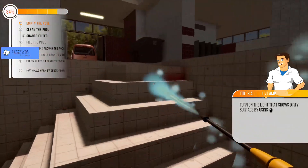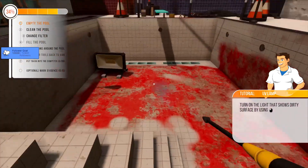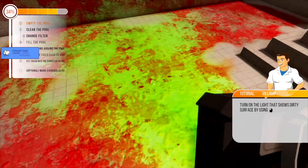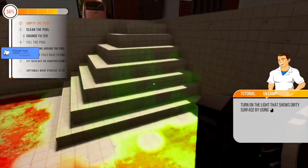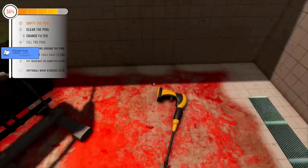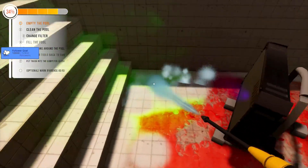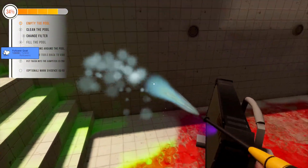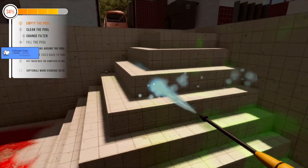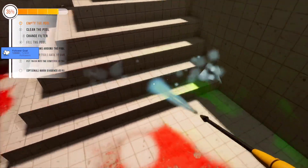I need the UV thing to work — that would be nice. I still can't get this thing to — do I have to have it picked up? Oh, I have to have it picked up to use it — okay, that makes sense. I was trying to turn it on while it was on the floor. There we go — we have the answer now. I figured it out. Boom — and the blood mass is gone.